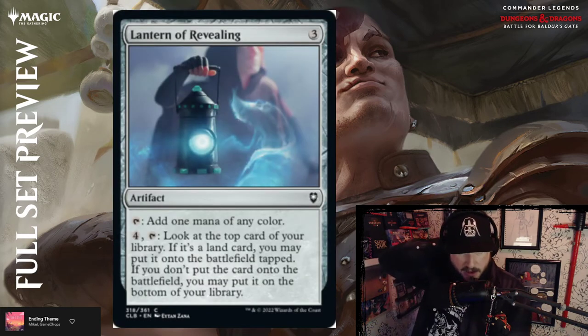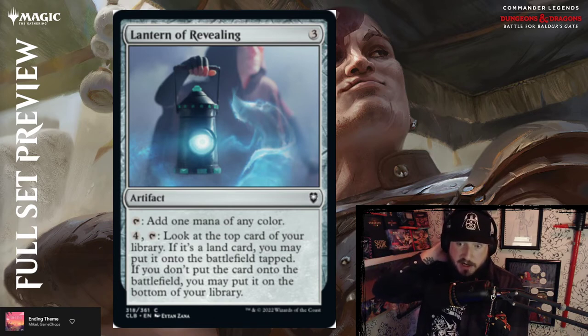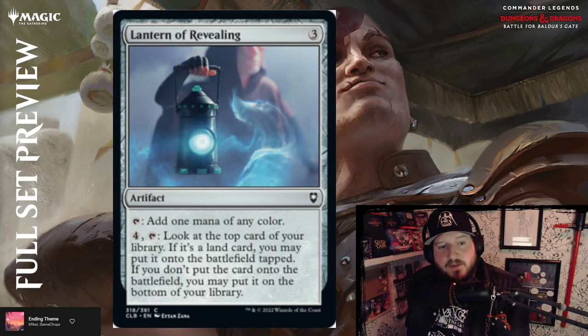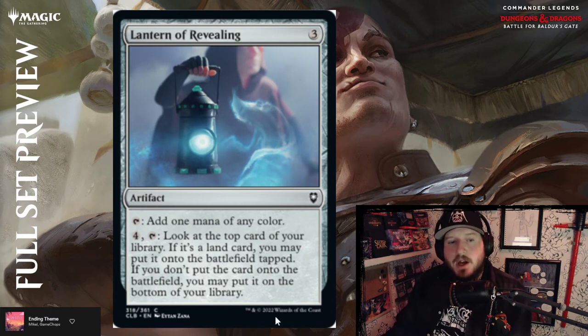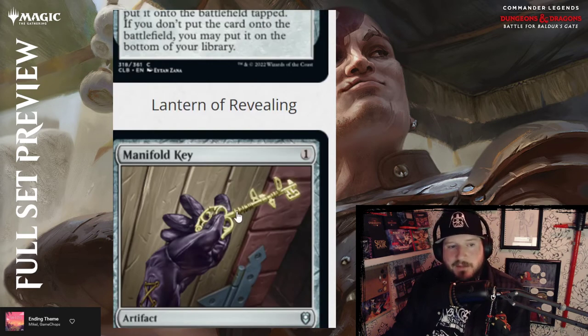Lantern of Revealing — three colorless for an artifact; tap to add one mana of any color — already good. Four mana and tap: look at the top card of your library; if it's a land card, you may put it onto the battlefield tapped. If you don't put the card onto the battlefield, you may put it on the bottom of your library. Not too bad — four mana to look at the top card, though not great.